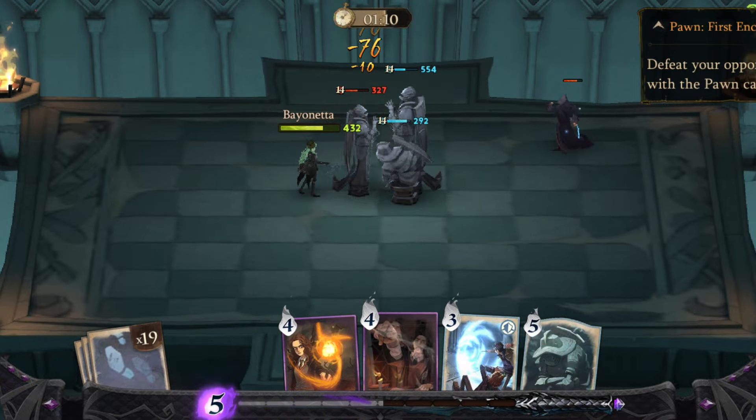Third, if you do have Queen Chess and Pawn, try to keep summoning Pawn Chess, while don't forget the second task.